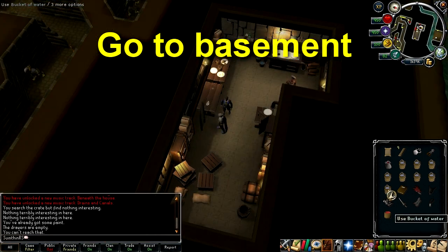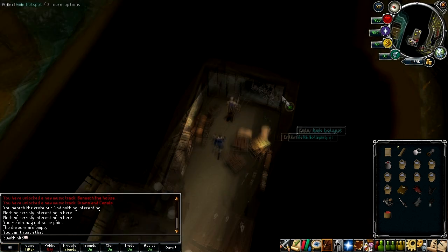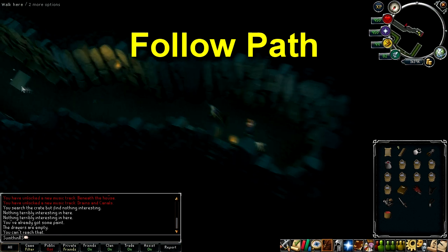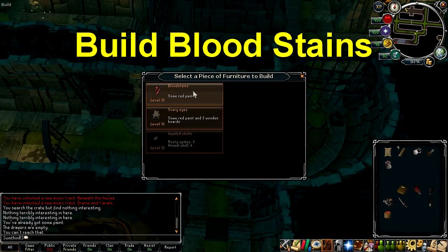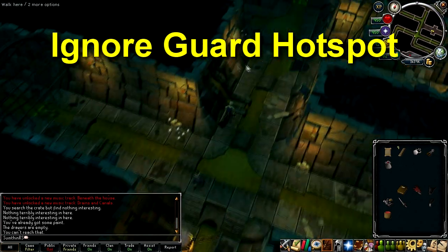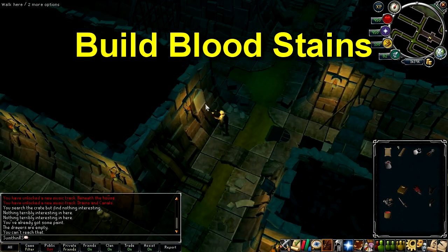Head back down to the basement and talk to the chef and convince him to be the drunken jailer for the quest. Take the spider next to the hole in the wall and build cobwebs on the hotspot. Go through the hole and follow the path to build a pool at the first build hotspot. Follow the path east and build bloodstained decorations at the next hotspot.